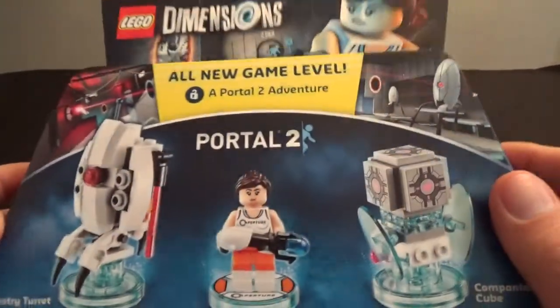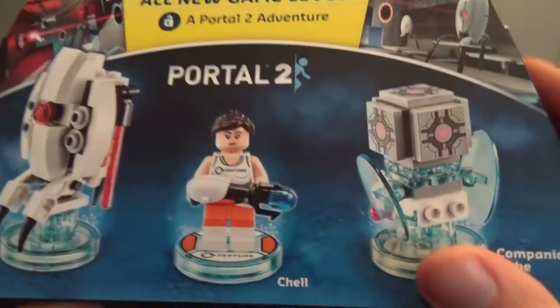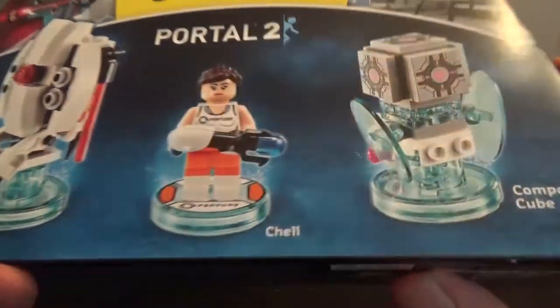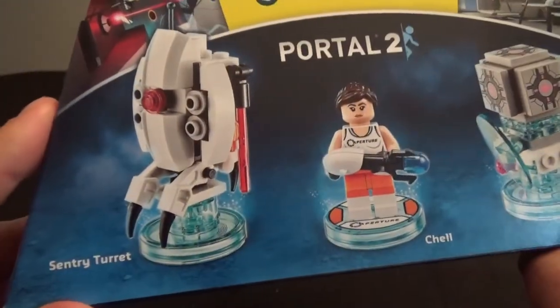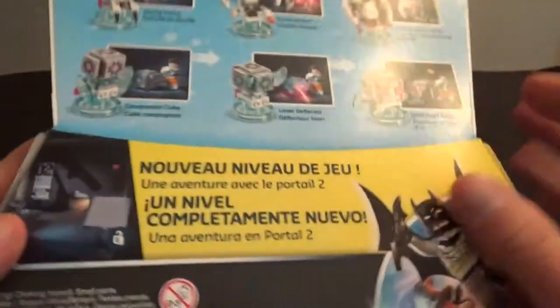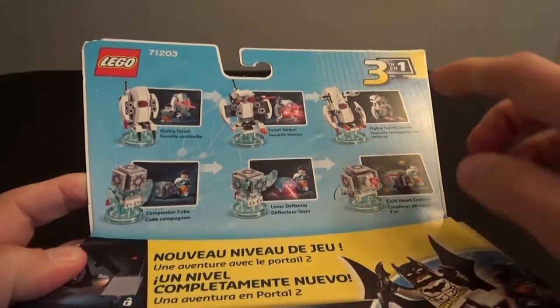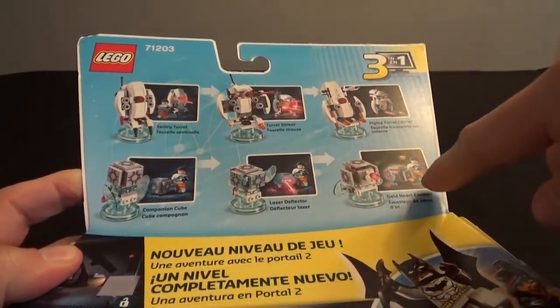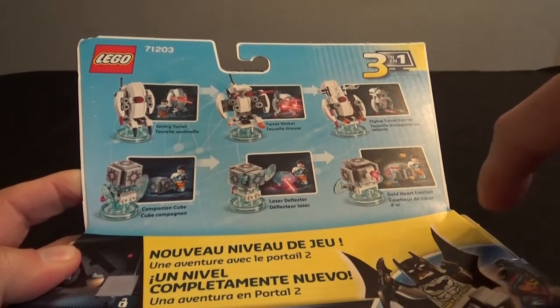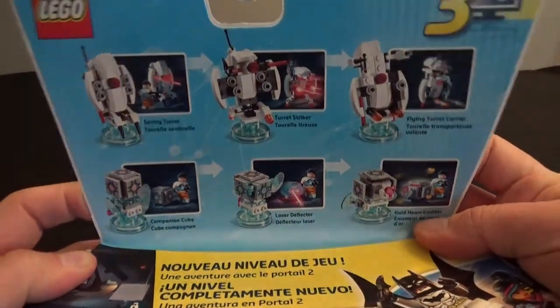Hey everybody, The Real Deal here. I've got this Portal 2 level pack for Lego Dimensions that I'm excited to open up. It comes with Chell, the main character from the Portal games, a sentry turret, and the companion cube. You can see you can build a few different versions of each one — there's a flying turret, a gold heart emitter for the companion cube, which is really cute.